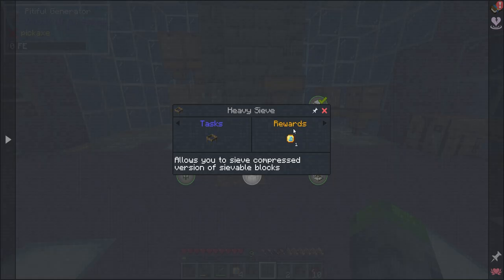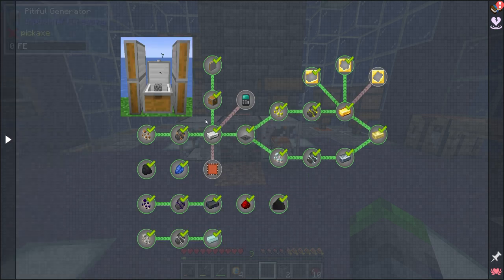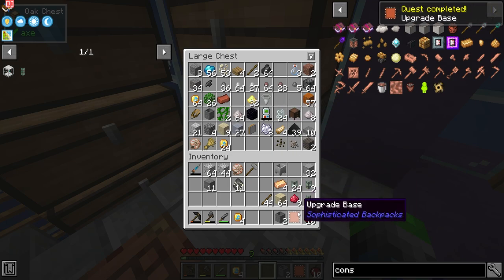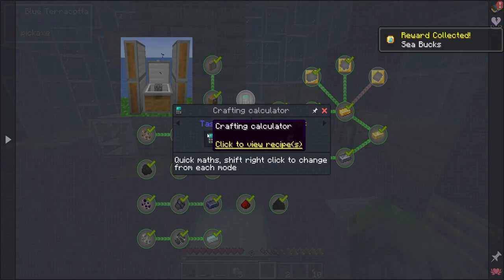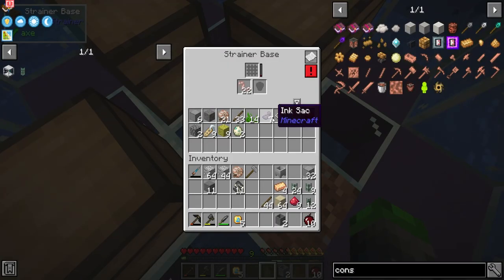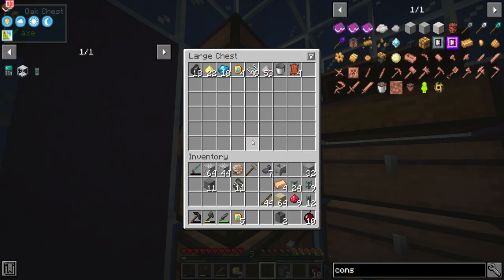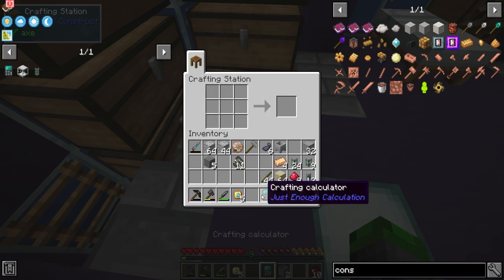So we technically have a process for the stuff to go get processed, but it's not very good so far. Let's check what's next: ocean exploration, iron sieving, serious advances — we've already done all of this. We need to grab that upgrade base real quick — I think we made this last episode but couldn't use it because we didn't have the backpack. We now have a crafting calculator. Black dye — we do have the ability to make this, let's go ahead and do that. We got ink sacs, so cool!